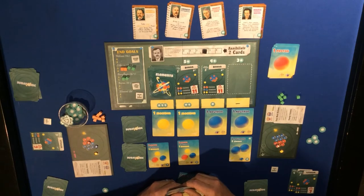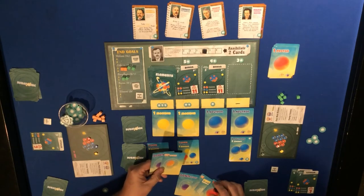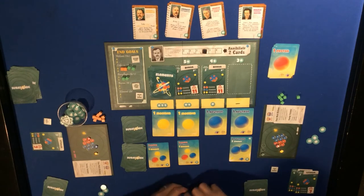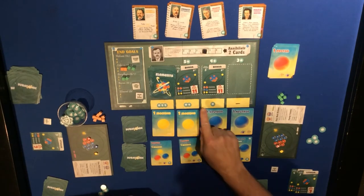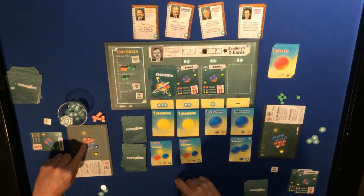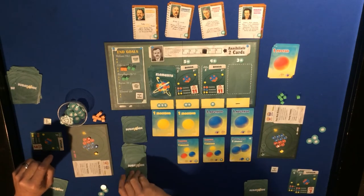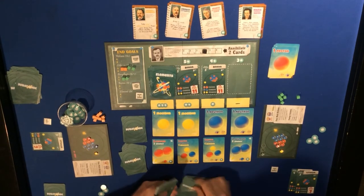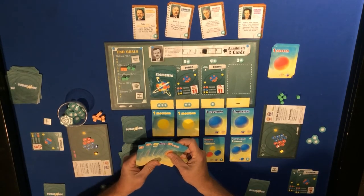One proton puts me to four, then a down quark and up quark are discarded for two energy. Now I'm at five, six, and two. I'm still shy on protons but the green player won't be able to catch up, so I'm not worried. It's just taking a little longer.